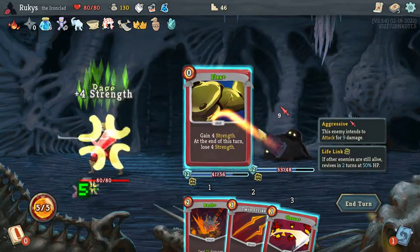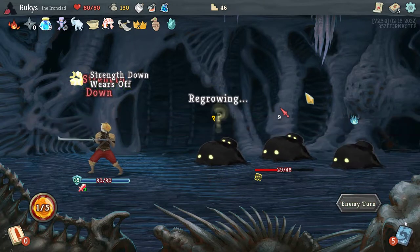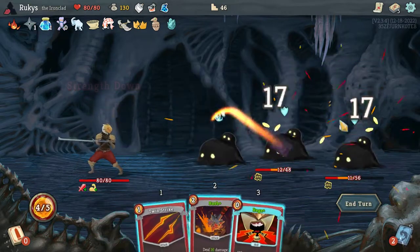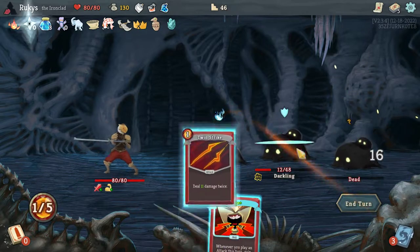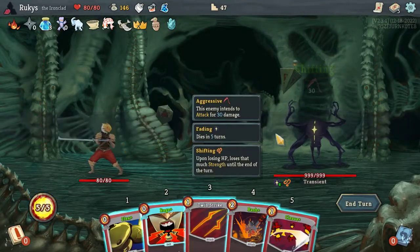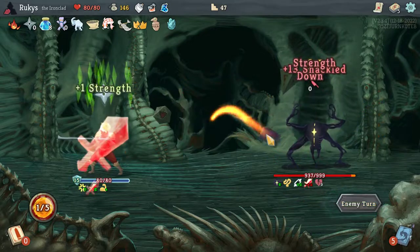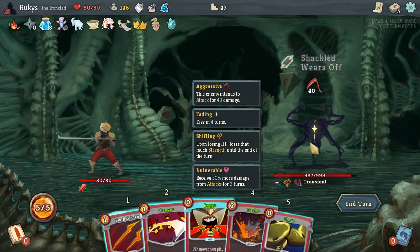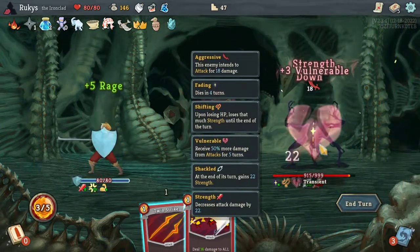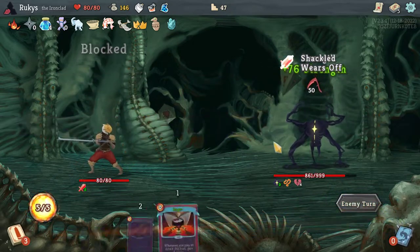Rage, Flex — let's do you because you're attacking for the most. Flex, Cleave, Bash, Twin Strike. Generally speaking, almost messed it up there. Transient again — haven't we taught you this lesson enough? You can see here with our scaling on Shuriken, with our very efficient deck — even though it's made with only commons and one uncommon — very, very efficient. It does more than enough damage against Transient all by itself.